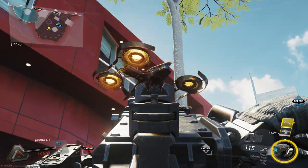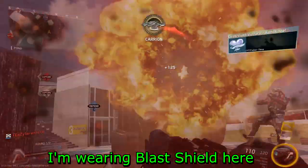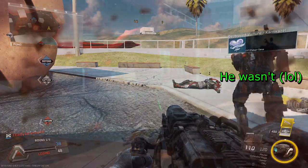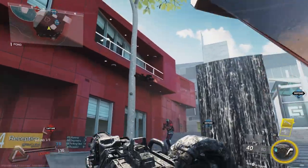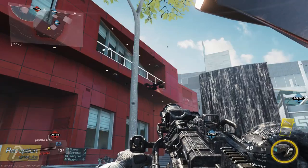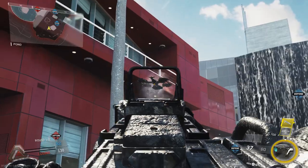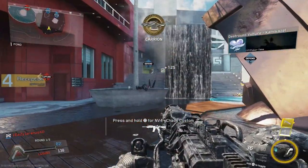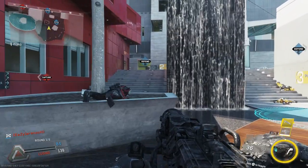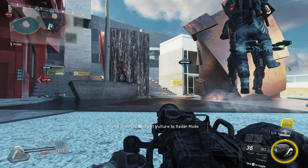First, Blast Shield completely counters the explosion — you can be right under it when it detonates and you'll survive. Second, Blind Eye also completely counters the streak altogether. Not only will it not fire at you, but it won't seek you out upon destruction either. What's worse, if the owner isn't wearing Blast Shield, they'll end up dying from the explosion, as it'll detonate right in their face since it won't have anyone to target. This could be good or bad depending on if you called it in yourself or if you're doing the destroying.